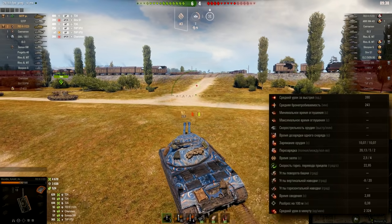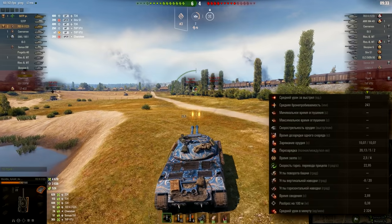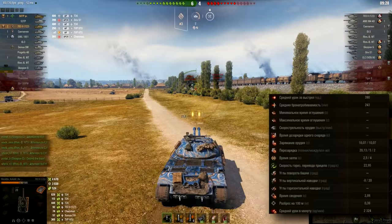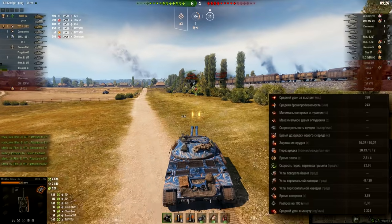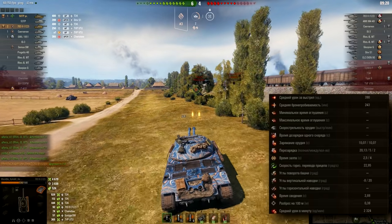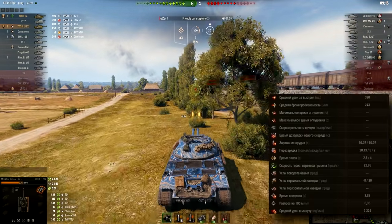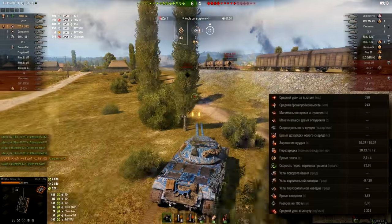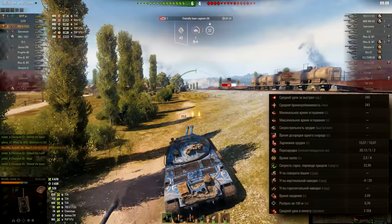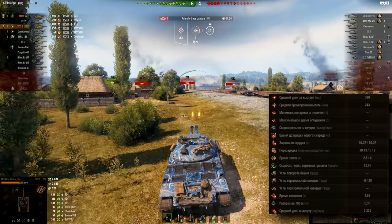Gun depression is even better — minus 8 degrees of gun depression. Just thinking about how low-profile the turret is, you can actually hide basically all your weak spots and play this tank in super tricky situations. Minus 8 degrees — I'm surprised if it stays like this. Everything is subject to change. Aiming time 2.88 seconds, accuracy 0.38, and DPM 2,324.